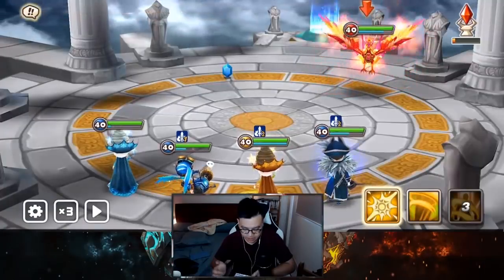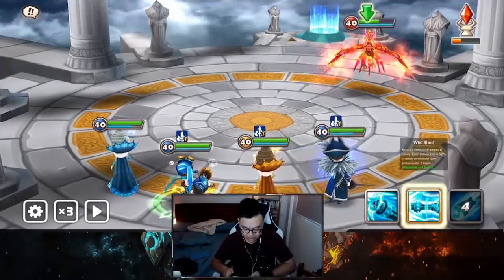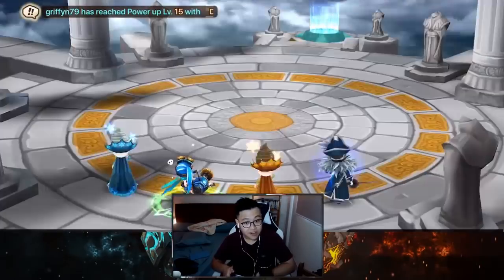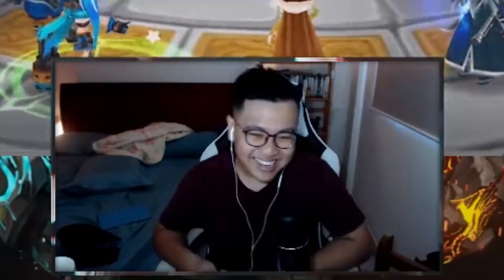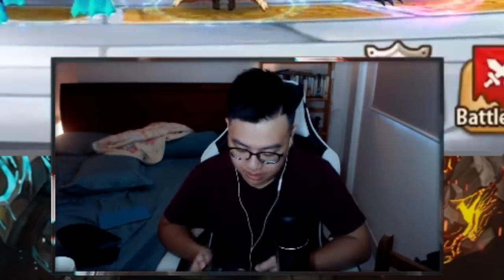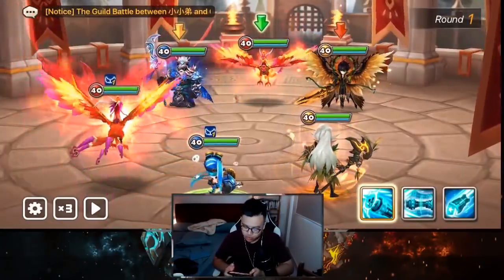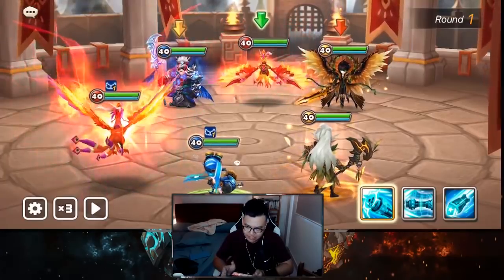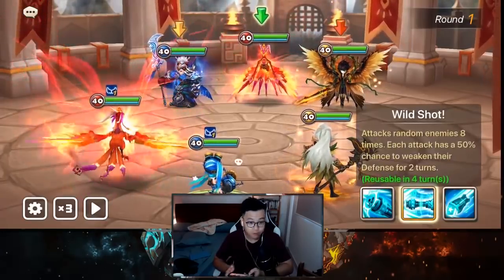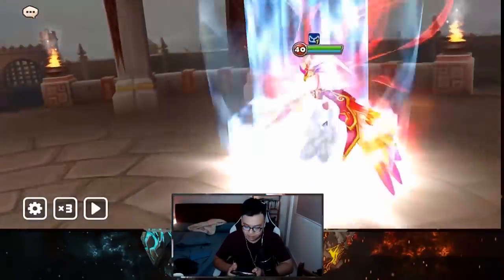So for an AoE damage dealer she brings great utility. She also has backup armor break if you ever need one, to make sure she can one-shot a Perna easily. So using her in a cleave PvP situation — for example guild battle or arena — it's really really good. This one I'm not too sure, but there's no immunity on the enemy team. We may start off with a one-shot with the armor break setup — we get a nice little stun on Perna, beautiful.